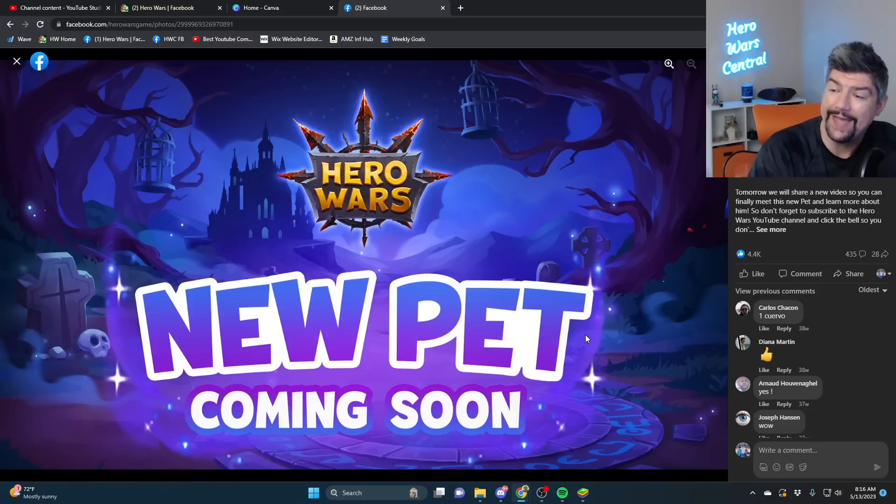A lot of you have been asking about when the next pet is coming to Hero Wars Facebook and Web. It's always in the fall — last year it was mid to late August 2022. If we get a new pet, I would probably think it's going to be around the same time, around August or September 2023. I don't know anything specific about the pet yet, just that consistently over the last two years, that's about when it's been released.